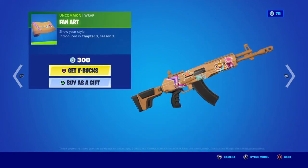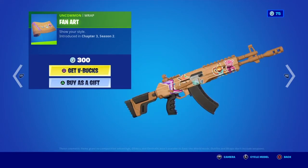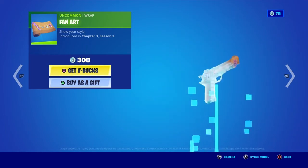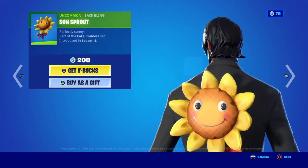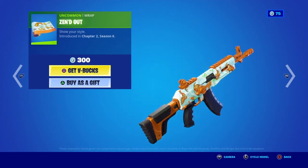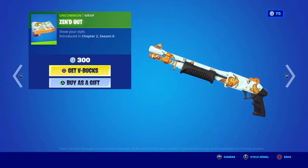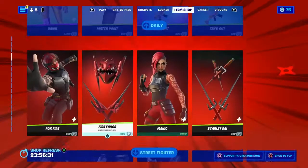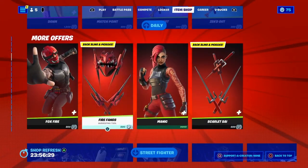Then there's a fan art wrap which kind of has like Cuddle Team Leader or a fish on it — and it has like some sprays on it too. There's a Sunsprout Back Bling. And the Zen Out wrap — it's so cute, like little fishies in the water.